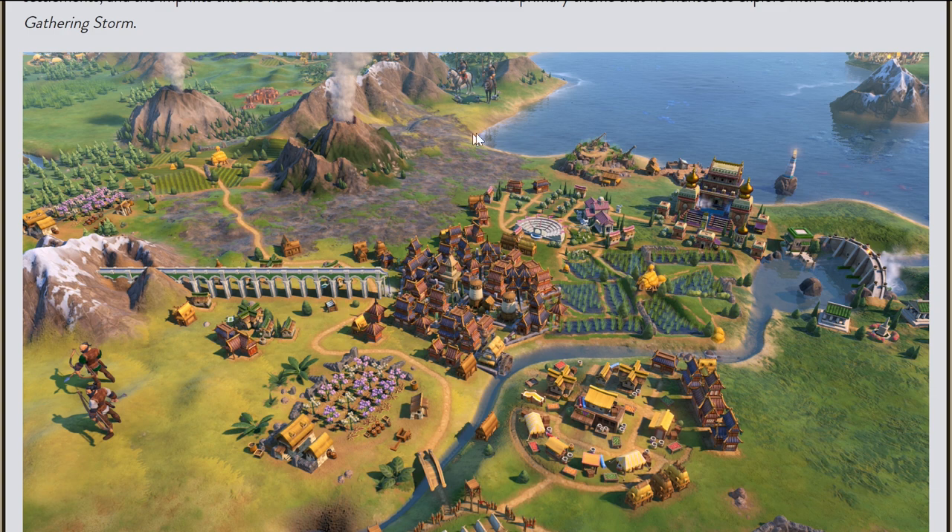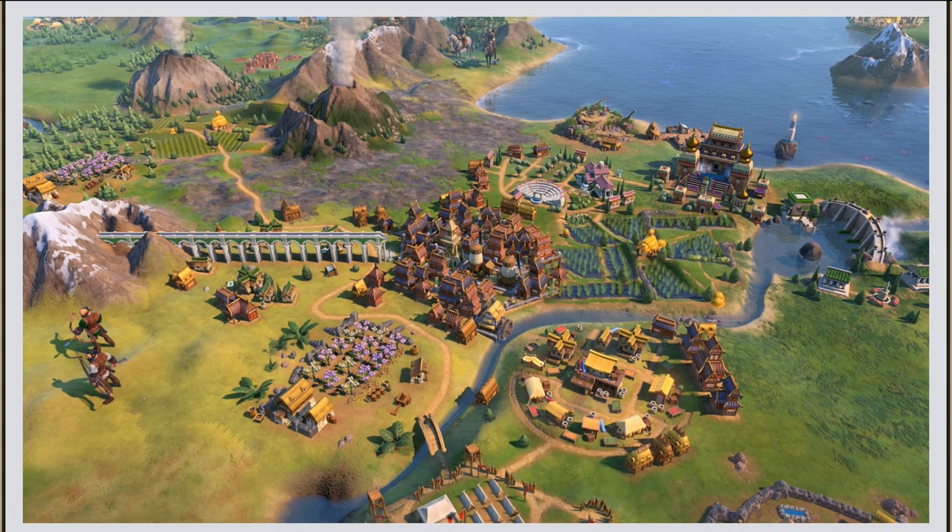We can see a volcano right here on this screenshot — two volcanoes in fact. As an interesting side note, terrain features like volcanoes, mountain ranges, or rivers will now get their own names, taken from a pool of hundreds of names. They'll be named appropriately depending on what civs settle close to these features. For example, if you settle next to a river as Egypt, that will be the Nile River.